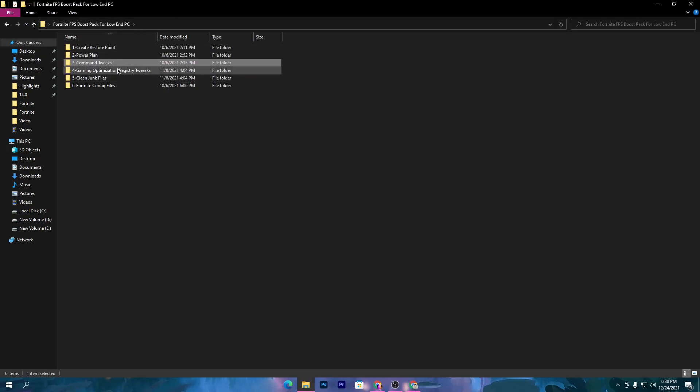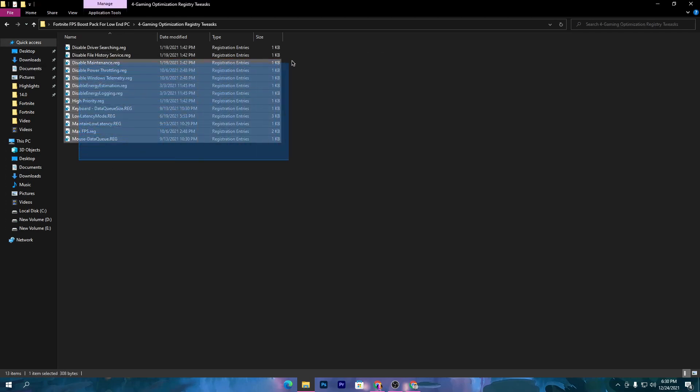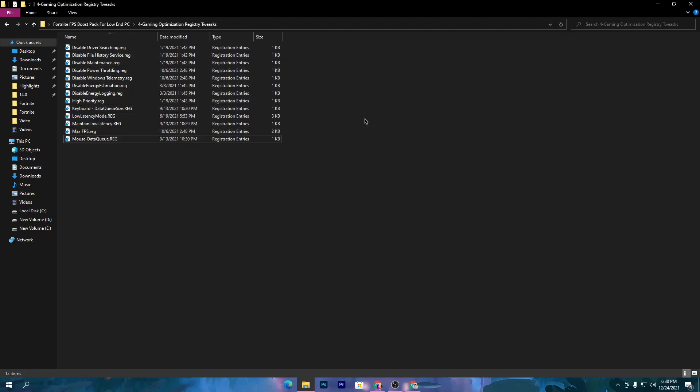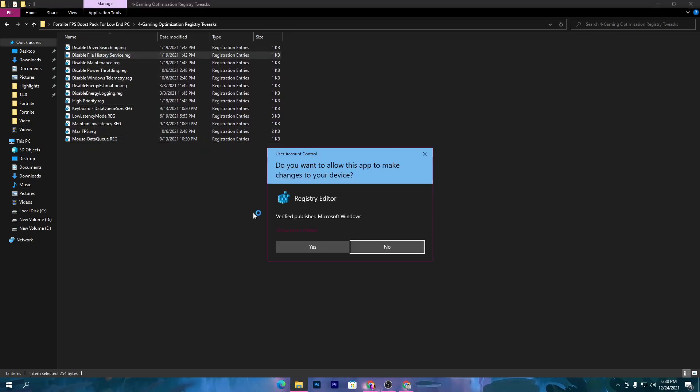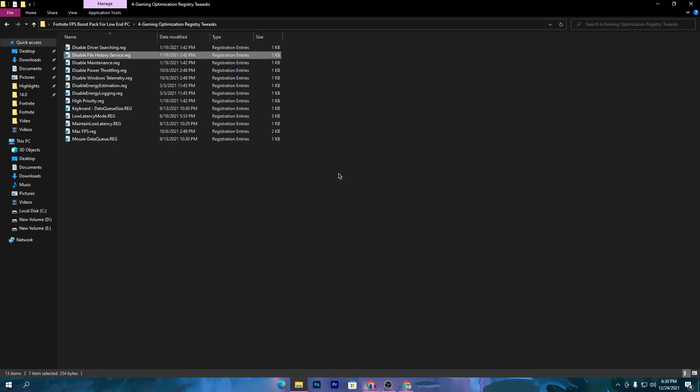Go back to the previous tab and open the fourth folder, which is the gaming optimization registry tweaks. Install all of the registry tweaks one by one. The first one disables driver search, because most of the time while you're gaming, your PC automatically searches for drivers and reduces performance. Simply double-click, click Yes, click Yes again, and click OK. Do the same for all of the registry files.